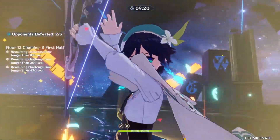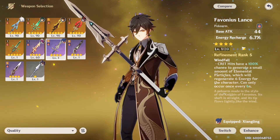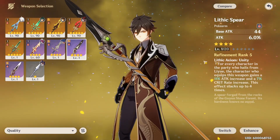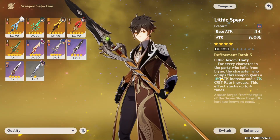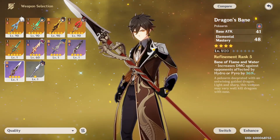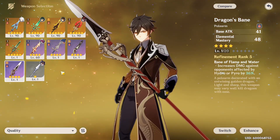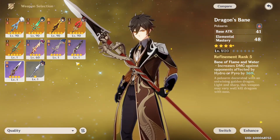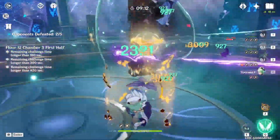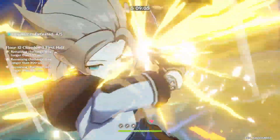You can also use weapons like Favonius Lance if you want to run him as a full support — energy recharge, and when he crits he gives the team orbs. Lithic Spear gives attack percent and crit rate if you're running Liyue units. Prototype Starglitter gives energy recharge. And there's a three-star spear called Black Tassel that gives HP on the main stat — that's a really good budget option. You can build him with almost anything and he works perfectly fine.